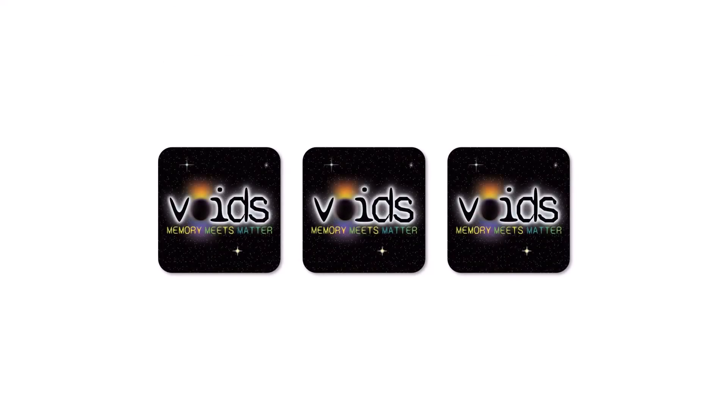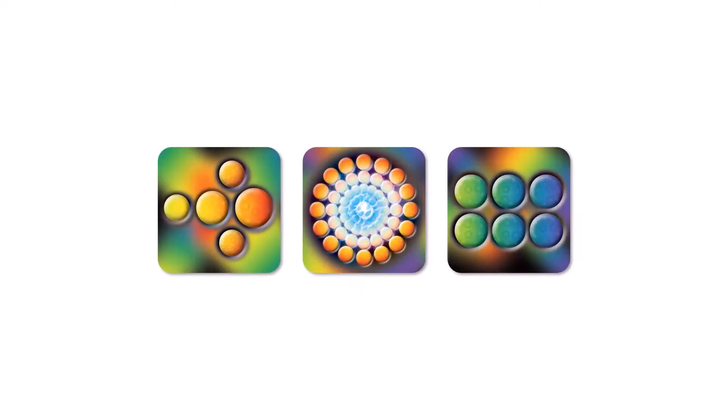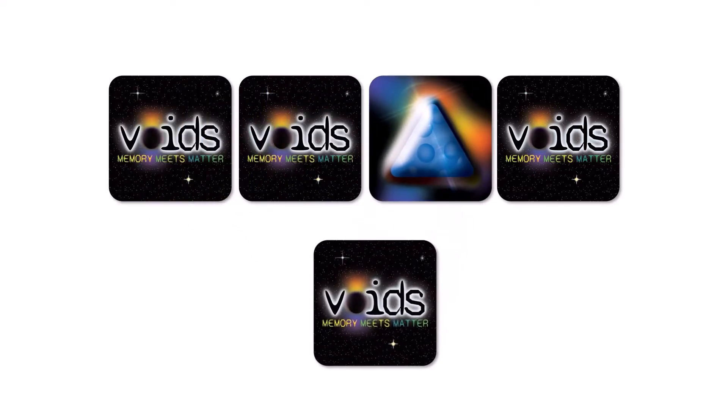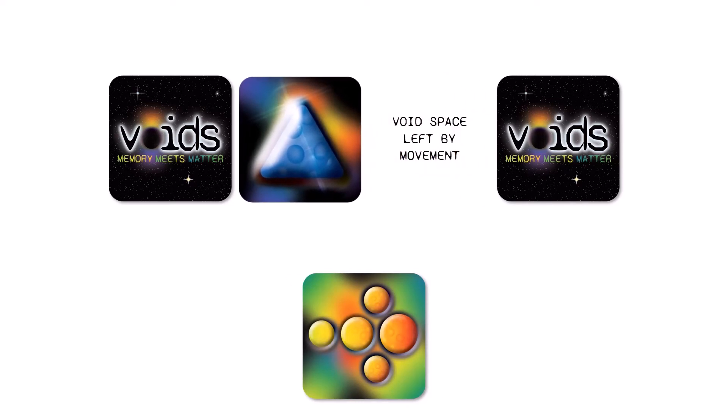Movement cards come in three types that help players to move further or overcome obstacles: boosts, warps and matter bridges. A boost card allows a player to move an extra square before picking up a card if one is available. It also allows a player to cross a void space and a light or dark card in one turn instead of the usual two.